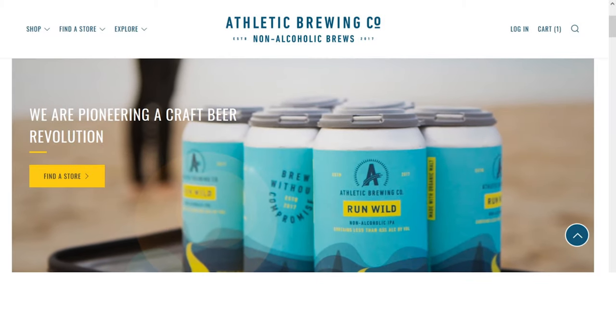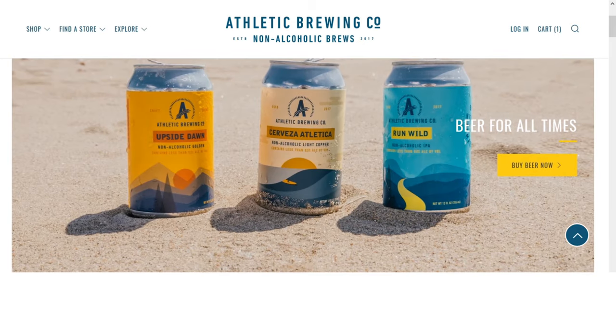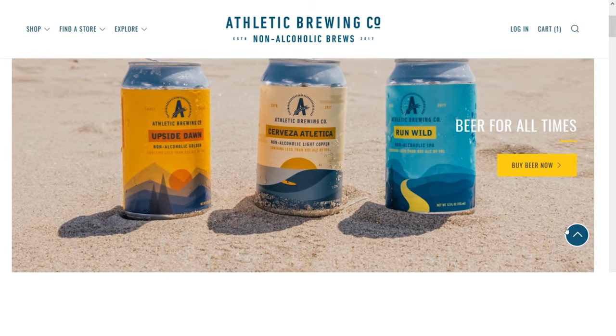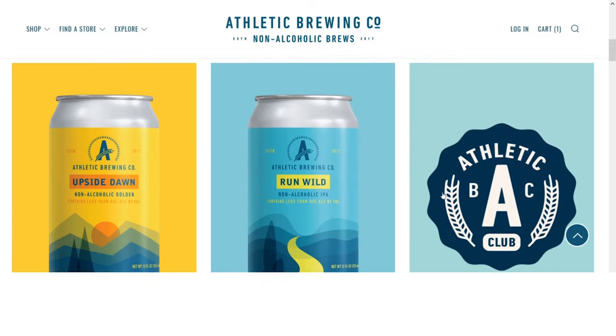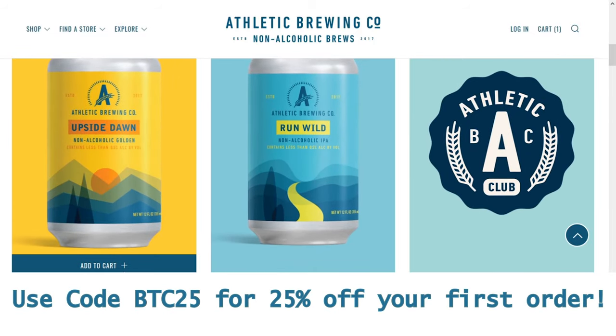Love beer and magic? Want to have a few and still make those big brain plays? Now you can. Athletic Brewing offers high quality non-alcoholic craft beers — from IPAs to stouts, they've got you covered. Head over to athleticbrewing.com and use code BTC25 for 25% off your first order.